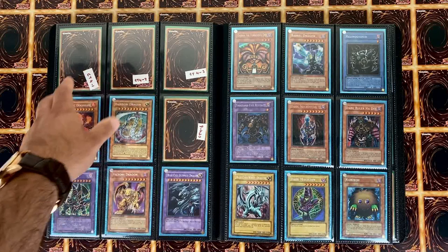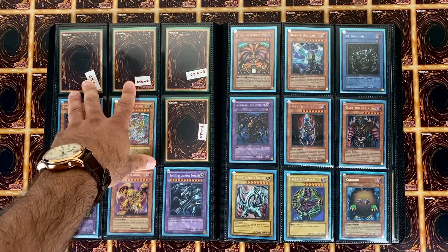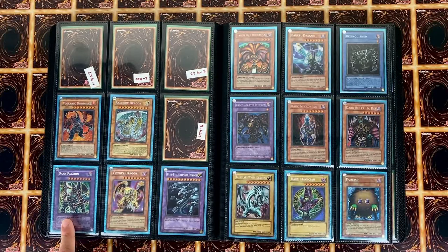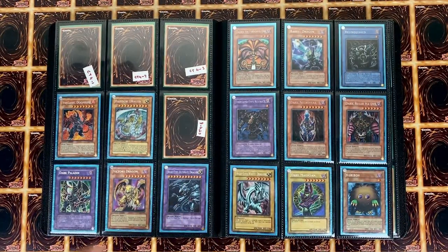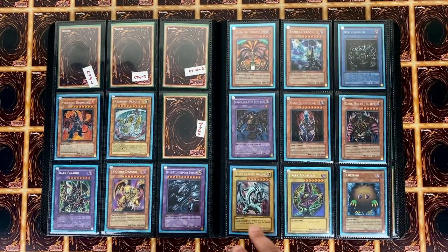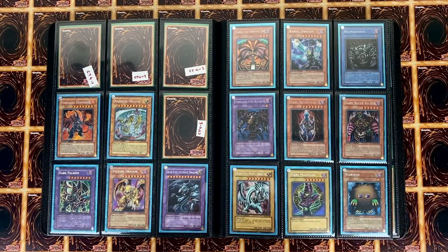Next we have CT4 — here we have Plasma Vice, and the first set has Sapphire Pegasus, I don't quite remember everything. Here we have Doom, Master's Guide, Dark Paladin, and then the two Jump secret rares. These are all secret rares, unless there's a misprint. After this is Master Collection One, which I opened myself, and then FL1 — Forbidden Legacy — that set with LOB, MRD, MRL, and a silver pack that comes with one of three cards inside, and those packs have EN cards.